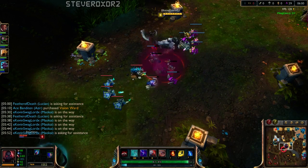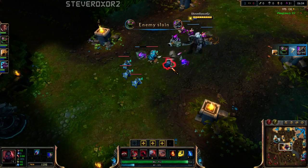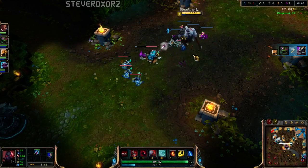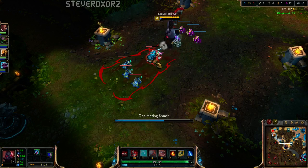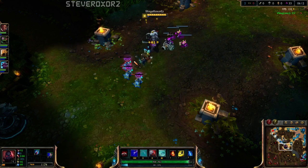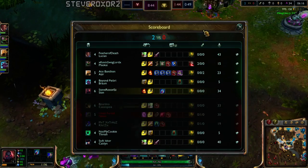I tend to do Brutalizer and then Last Whisper. Oh look, Cassiopeia is recalling right in front of my face. Let's just shove the lane then. So much damage. I missed that last hit. 34 CS vs 33 — damn it. If I hadn't missed some last hits there I could have been doing a lot better.